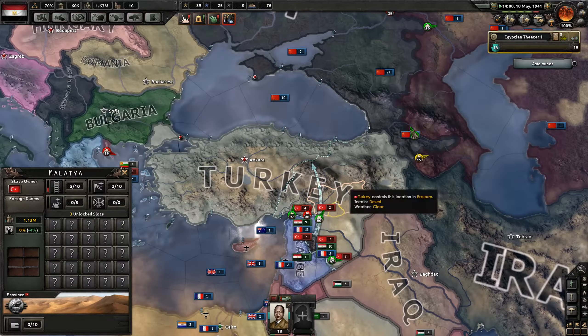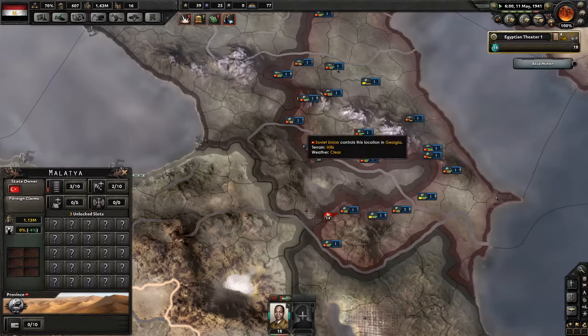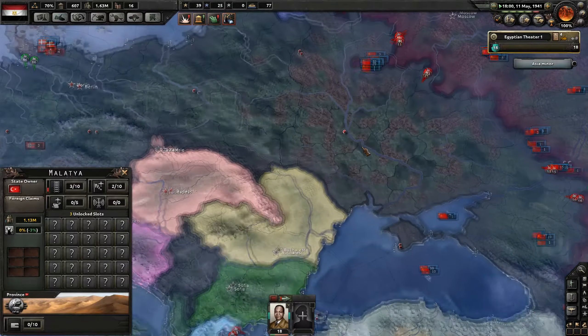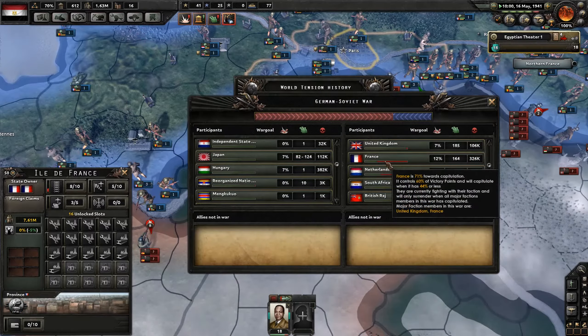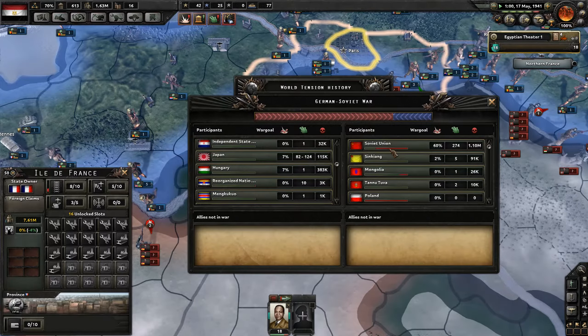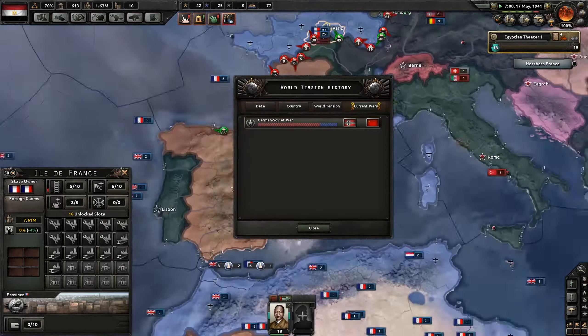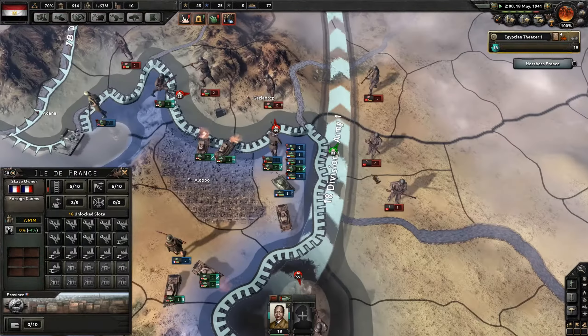We'll see if we go to help out because German troops are really strong — I don't think I want to deal with that. France is at 71 percent and the Soviet Union at about 54 percent, so they're very likely to be capitulating any time now.